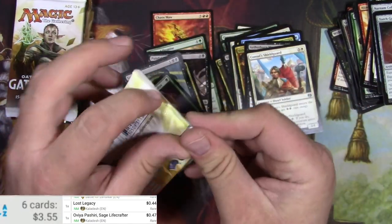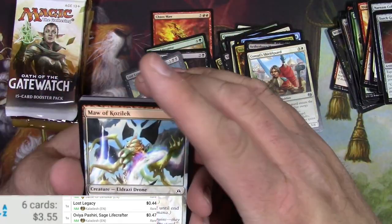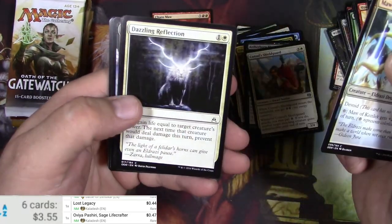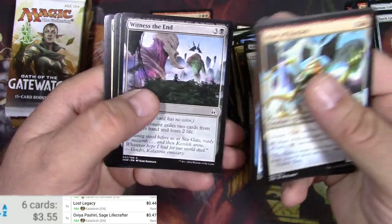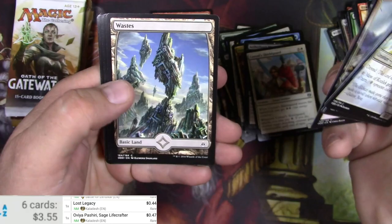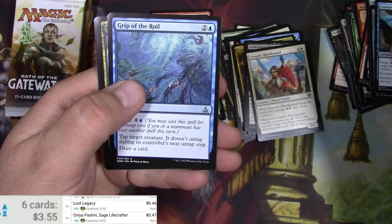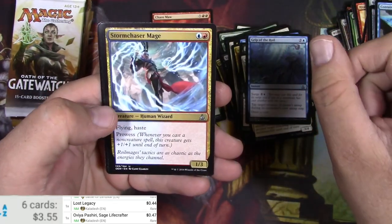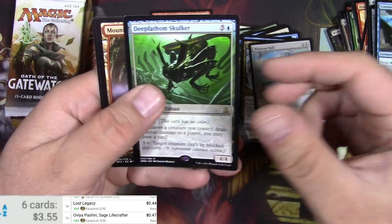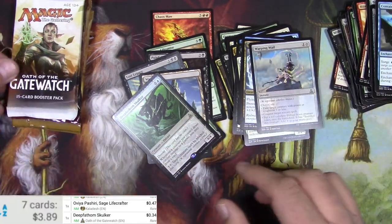Trucking along — Oath of the Gatewatch. The Maw of Kozilek. Make sure I'm on camera here. Reflection. Entangler. Spider. Climber. Hemorrhage. There's a Waste — we'll pull that one. Membrane. Grip of the Royal. Storm Chaser Mage. Warping Whale. Deep Fathom Skulker. Nothing big there.